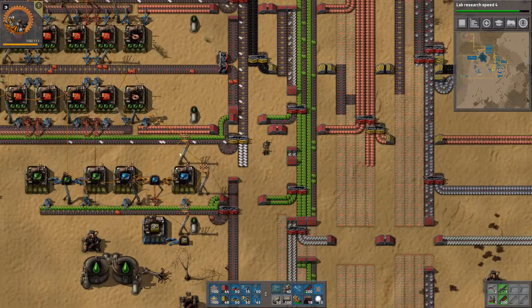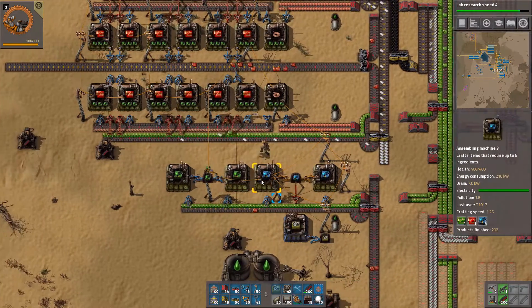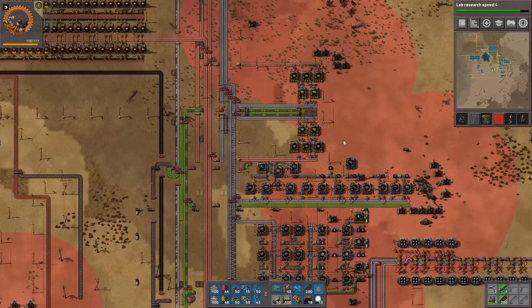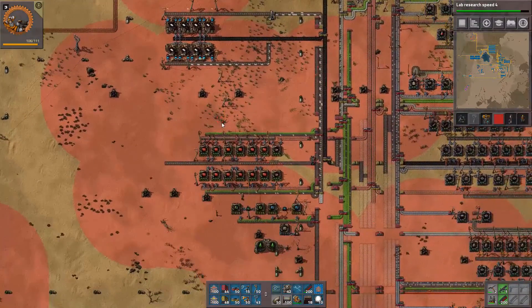Our plastic here is holding back our red circuits construction and we need a lot of them. We are going to go into the blue chips soon, but for that we are going to need a lot more greens and a lot more reds.